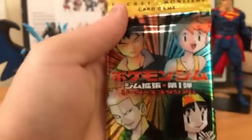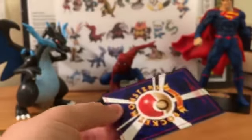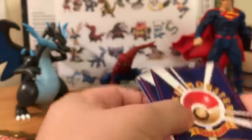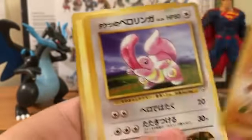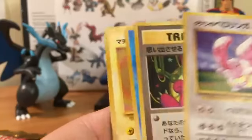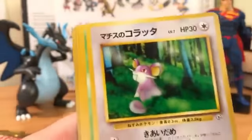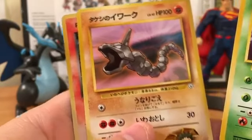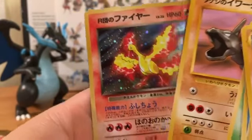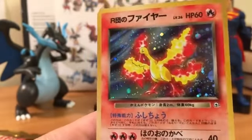One more pack of Gym Heroes - so far so good. Lieutenant Surge trainer, Graveler, Brock's Lickitung, Slowpoke, Misty's Seel, Lieutenant Surge's Magnemite, Lieutenant Surge's Ratata, Erika's Tangela, Brock's Onix, and we see a fire type - it's Rocket's Moltres! Very nice holographic - let's get this sleeved.